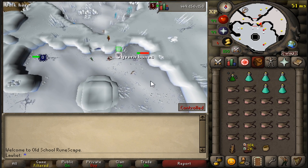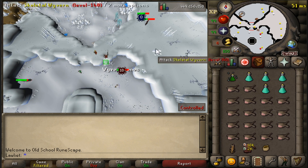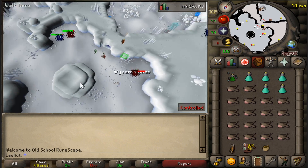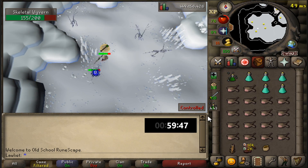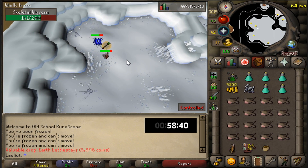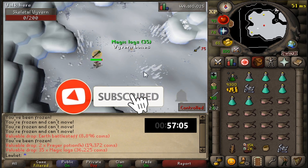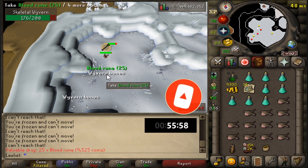This will be my first time killing these Skeletal Wyverns off task. Normally I kill them upstairs where there are a lot grouped together and fewer people, since you have to be on a Slayer task to kill them there. For this video, we'll have to be on the bottom floor, and there are some safe spots, which is why range is such a popular method here. A lot of people opt for range because they don't have to worry about taking damage — they can just safe spot them. But again, I thought melee would be best; I think we'll get more kills that way.